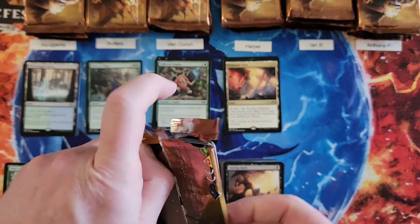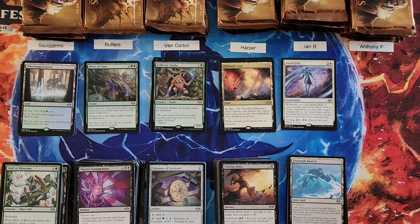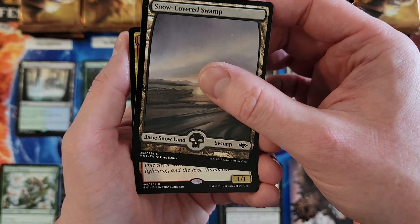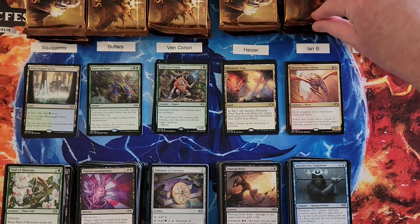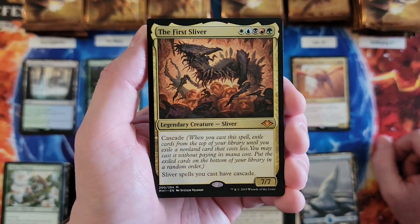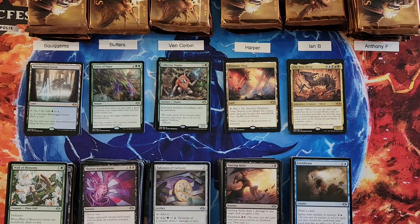Ian. Snow-Covered Island. Astral Drift for a three. Astral Drift is actually bottom of the totem pole on rares, but that doesn't mean we've got nowhere to go but up. Cloud Shredder Sliver — not bad, that's a two. Cloud Shredder Sliver might have its day very soon — we'll see with Slivers kind of coming back. Our first mythic and it's a very good one: we got the First Sliver. That is a five. About time we hit our first mythic. Ian, you're at a ten.